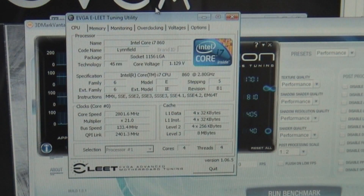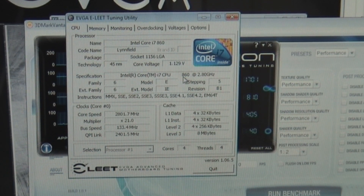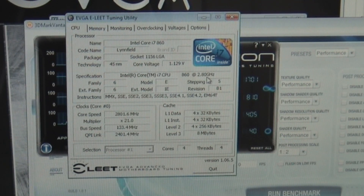No overclocking on the CPU at all. Everything is set to stock clocks, so it's going to be an Intel Core i7 860 at the stock speeds of 2.8 GHz.